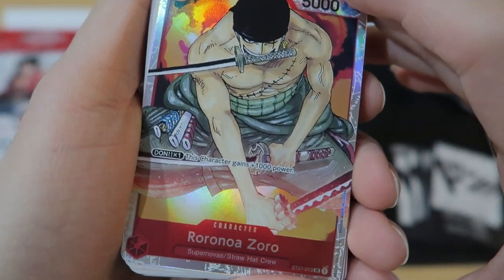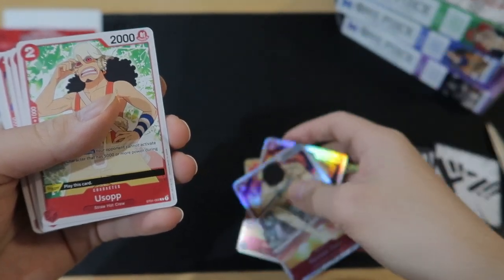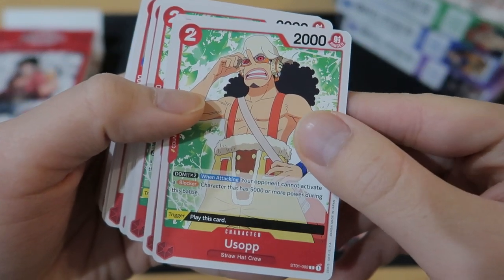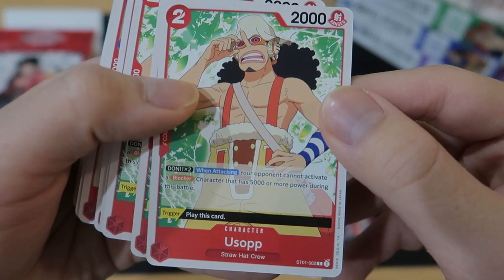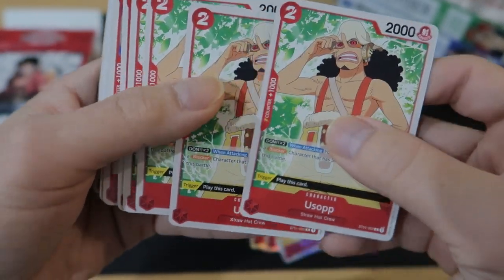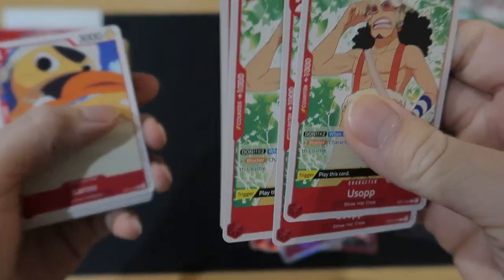Then we got Roronoa Zoro with Dawn X1 — this character gains 1,000 power. These cards so far have been looking really good. Here we have Usopp with 2,000 power, Dawn 2: when attacking, your opponent cannot activate a blocker with 5,000 or more power during this battle. So you can disable the enemy's blockers — that's nice. We got a playset of them.